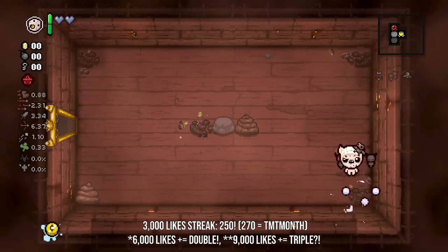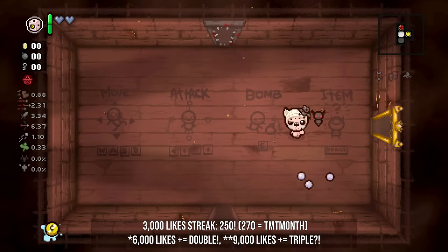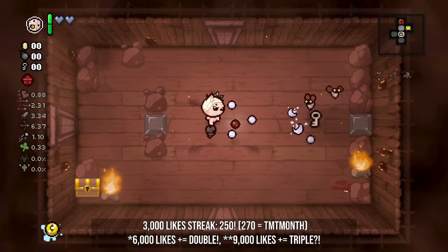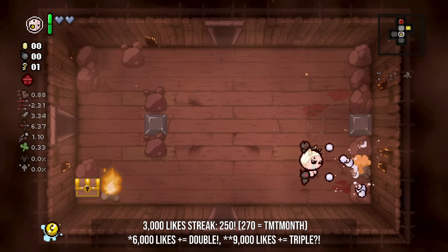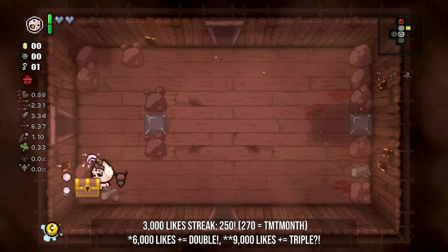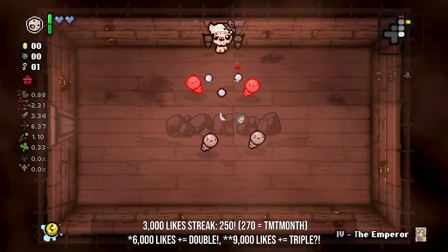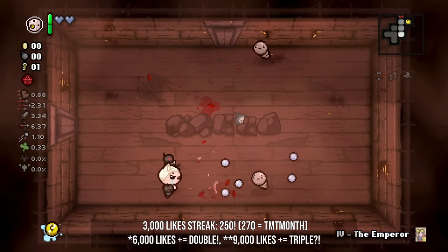We got the D Infinity. We're also starting off with Dead Bird and Twisted Pear from picking up that late Eden's Blessing yesterday. D Infinity — we love it. It is a fantastic item. You can use it for rolling rocks, rolling enemies, you can re-roll Isaac. You can do a whole bunch of stuff with it. Obviously, the most common use of the D Infinity is going to be re-rolling an item pedestal with a D6.